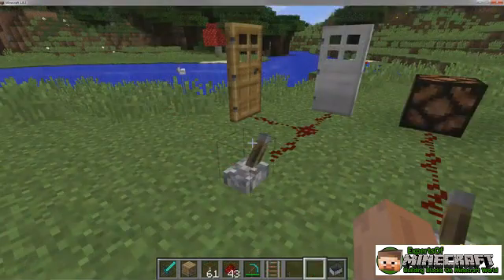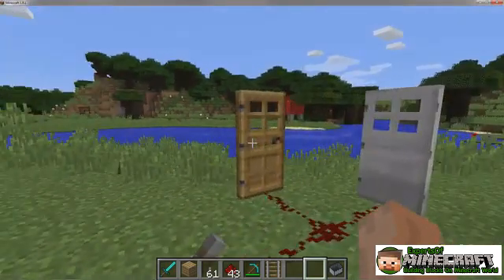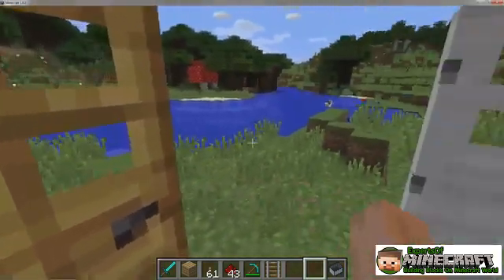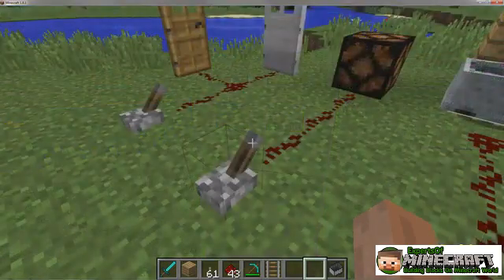Gateways such as doors, trapdoors, and fence gates open when powered and close when unpowered. All these items can be made of wood and can also be opened manually by the player. Doors and trapdoors have an iron variant that can be opened only with redstone power.